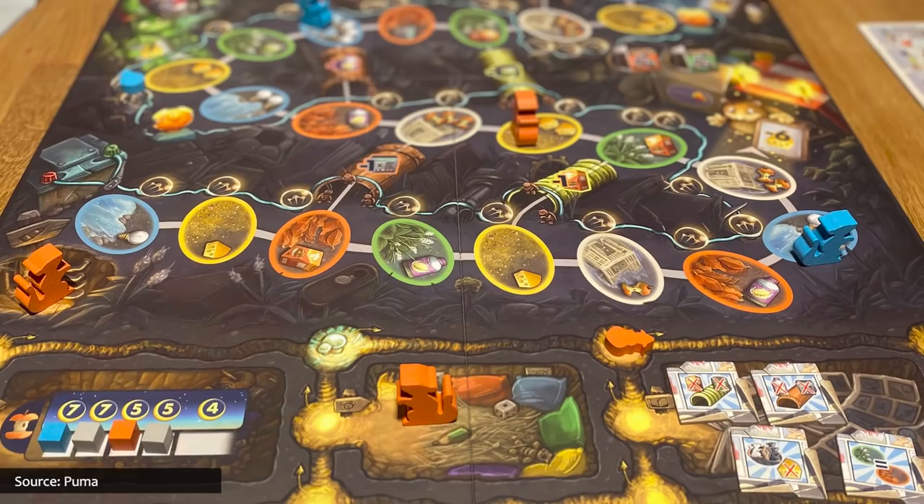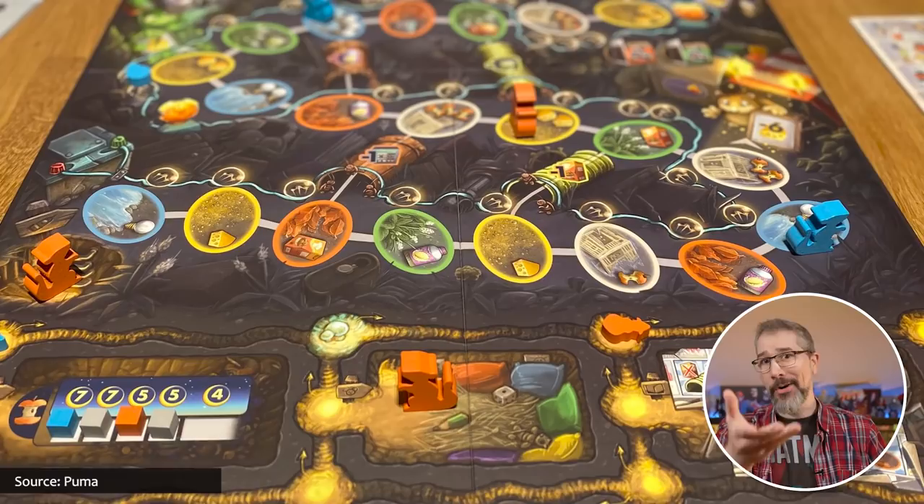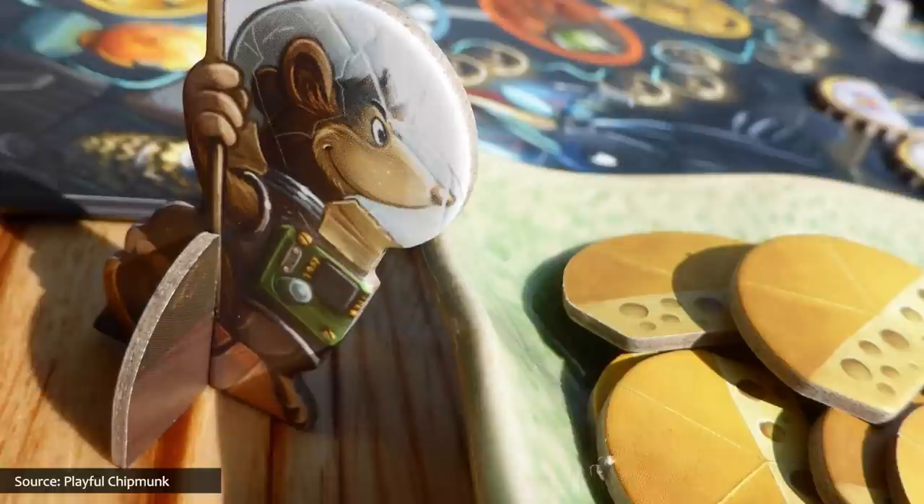By collectively scavenging the local junkyard for the parts that they'll need, or hiring other animals for assistance — for a price of course — the players will construct their junk-powered space jalopy. In the end, the rat family that contributes the most rocket parts and trains the most ratronauts — their word, not mine — will be the one to feast on the most lunar cheese. Or dirt. Whatever they find up there on the moon.